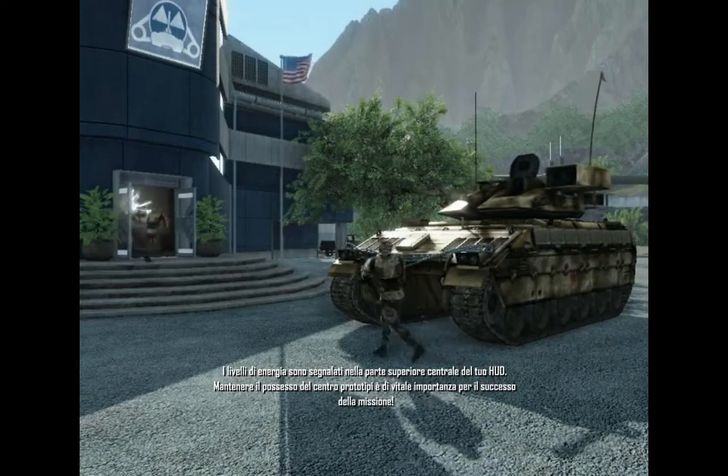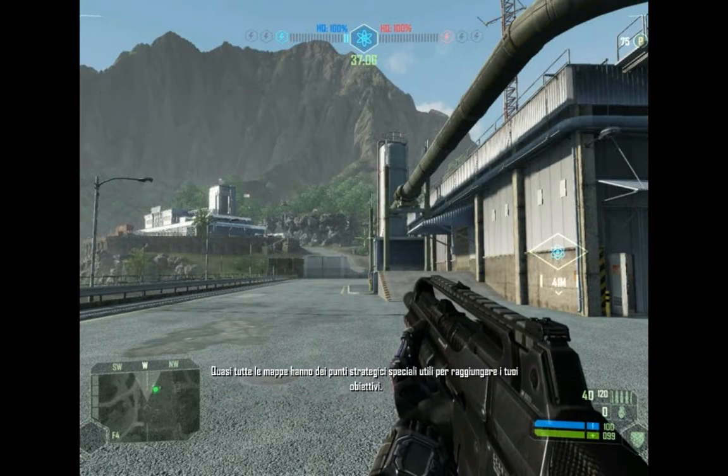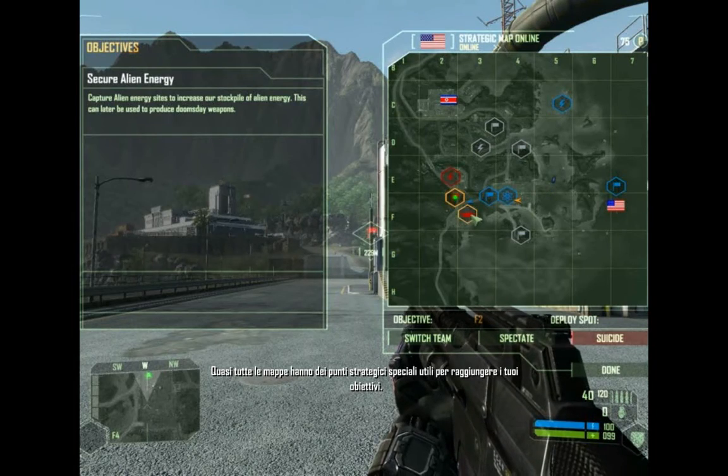Holding the prototype factory is critical to your team's success, so do not lose it after capturing it. Most maps also contain special strategic locations that will help you accomplish your goals.